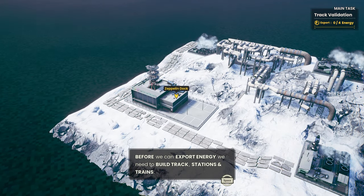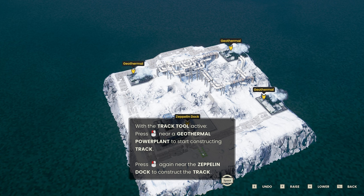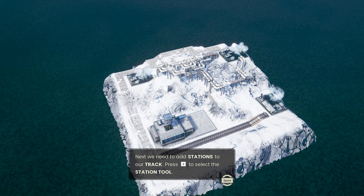Before we can export energy, we need to build a track, stations and trains. Let's start a track and press one. So if I press one, we can now build a track and just place it by left clicking. Let's just build it here, like that. The track does not have a loop for the trains to travel along the line — okay, so they will reverse. Good to know, so we don't have to put them on a loop.